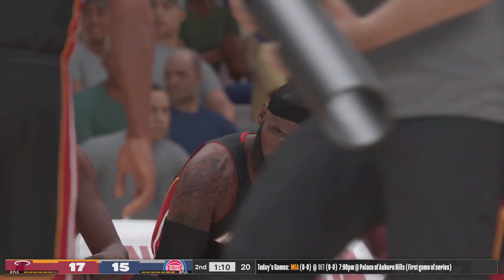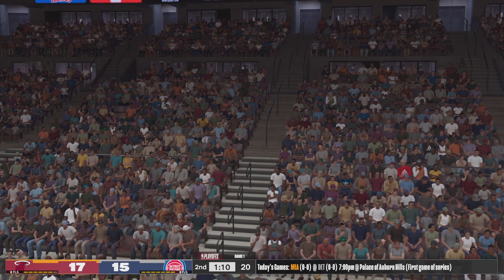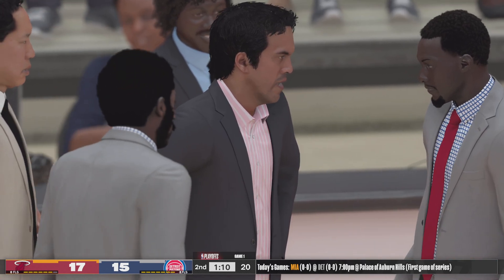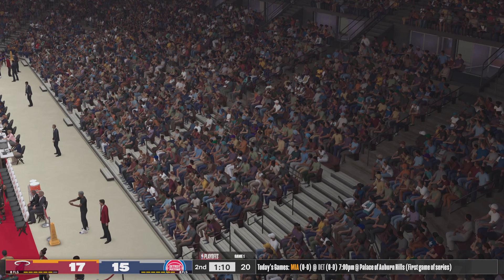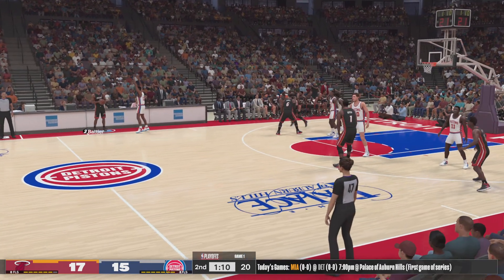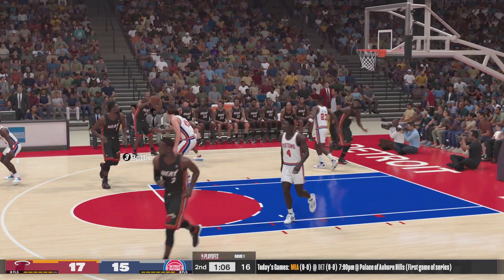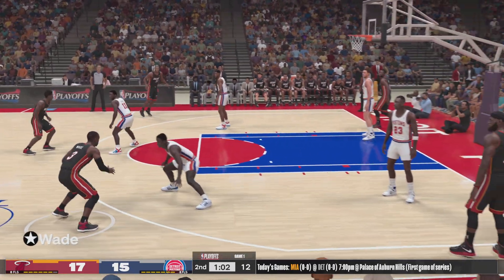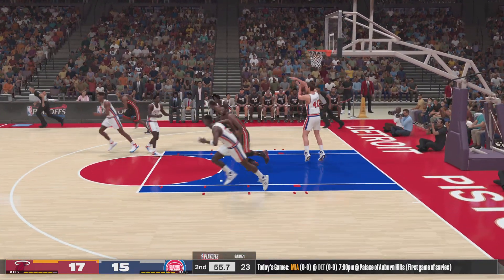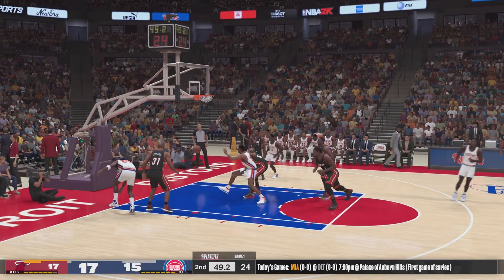Isaiah Thomas checked in for Johnson, and for the Heat, James checked in for Anderson and Shane Battier subbed in for Allen. It's Battier on the wing, back to Chalmers, has to Wade — Miami no good on that time either. And it's Thomas with the ball, bringing it up for the Detroit Pistons. In the second quarter, they've given up just three points — that one falls.